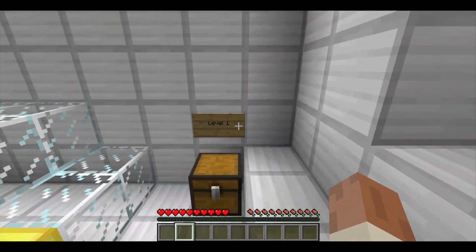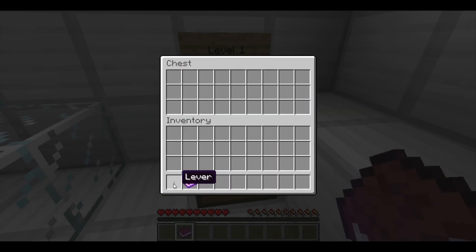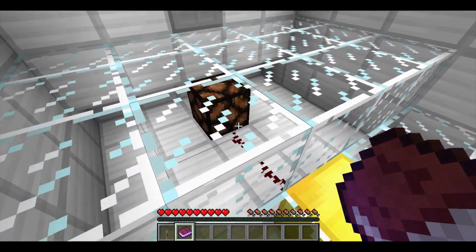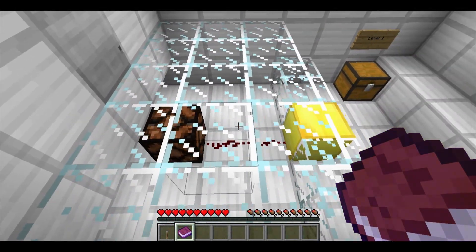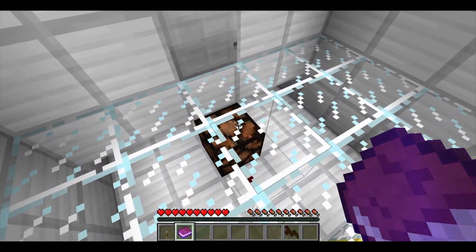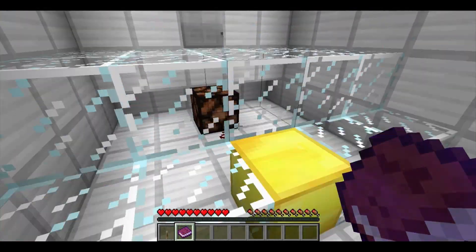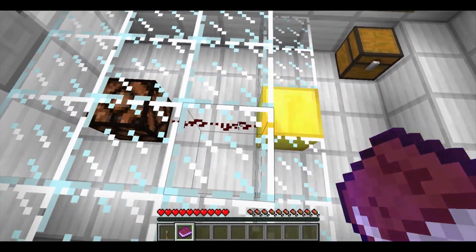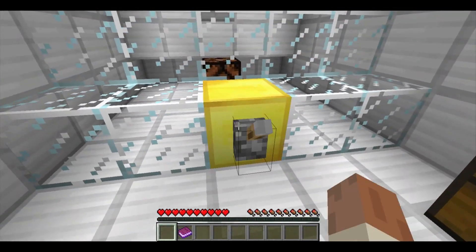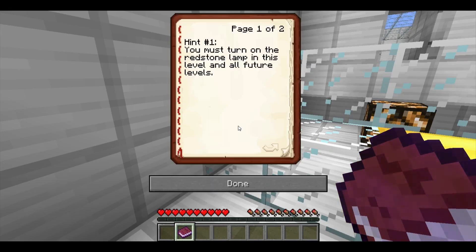Next level — level one. One lever and one book. I think if I turn on that glowstone block right there, it'll open the door. I need to get this redstone lit up. I think by placing that lever there it'll do it. Ta-da! The book says: you must turn on the redstone lamp in this level and all future levels.